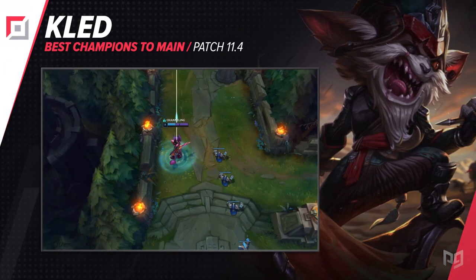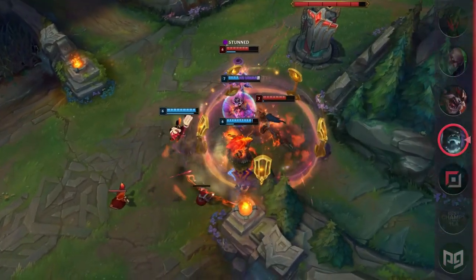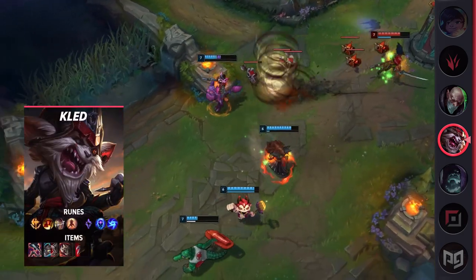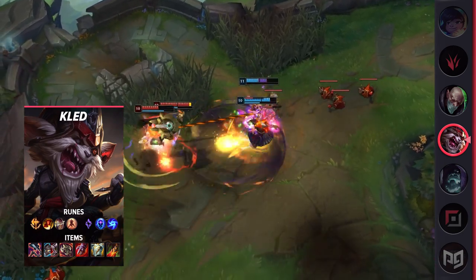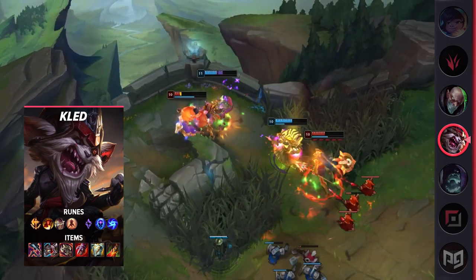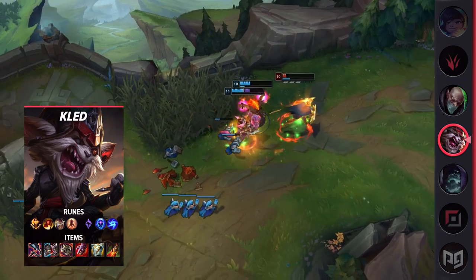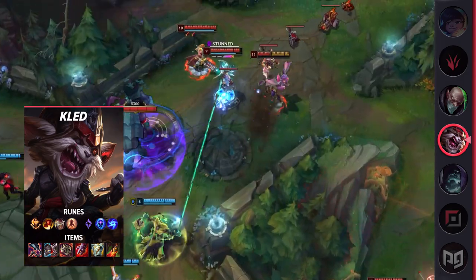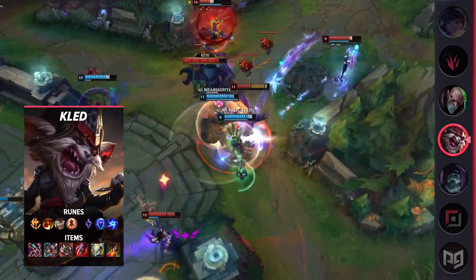Our next pick is Kled. Like Yorick, you'll have to respect your opponent for the first few levels, at least until you have all three spells unlocked. Unlike Yorick, with Kled you'll be much more focused on impacting the rest of the map, often leading the charge into battle. The free 60% grievous wounds from your Q gives you a huge edge in dueling. Your W gives you a huge boost to trading ability — when you first hit level 3, instead of leveling W right away, sit on the level-up point and only put the point in after landing your Q on an opponent.